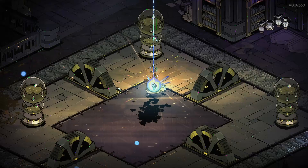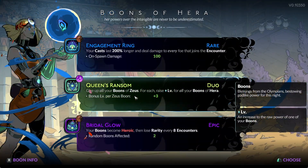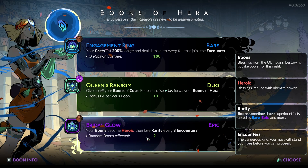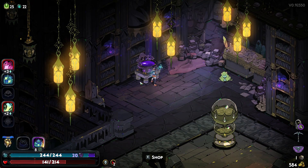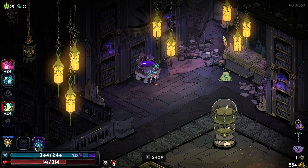Oh, is this a duo boon? Give up all of your Zeus boons — for each, raise level for all of your Hera boons. But I only have one, so... you know what, that's actually perfect because there won't be enough encounters for them to lose it. Nice! The primary — that's great. 180% bonus damage.